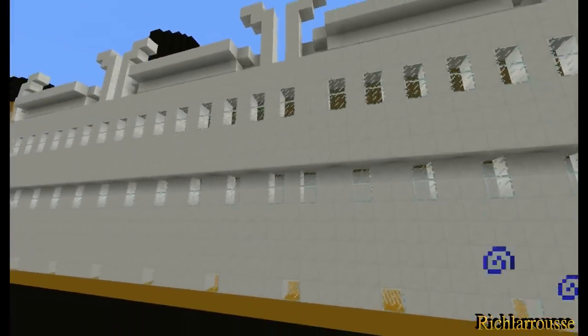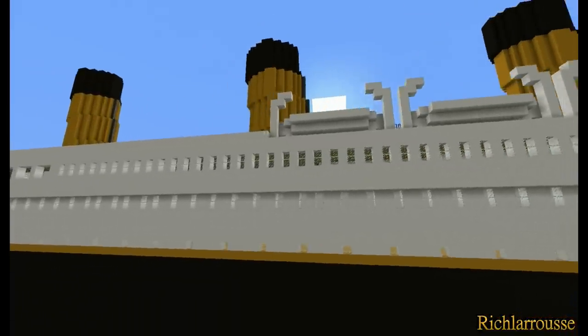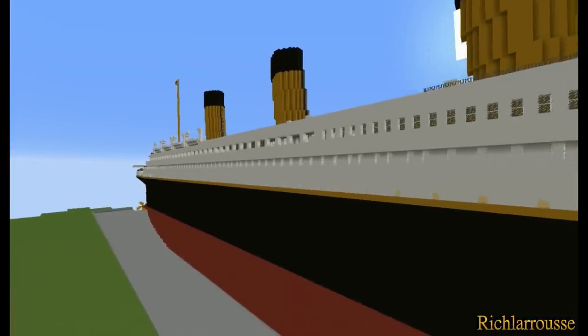There'll be portholes along the side of the white superstructure. The windows on the underside of the promenade deck are sort of scattered but approximately accurate - not strictly accurate, but more accurate than I did on the original ship. I may correct them later on when I come to do the tutorial or a tidy-up of this model.